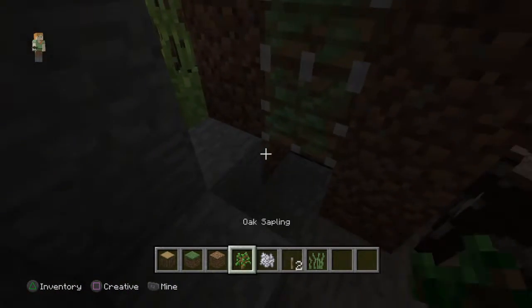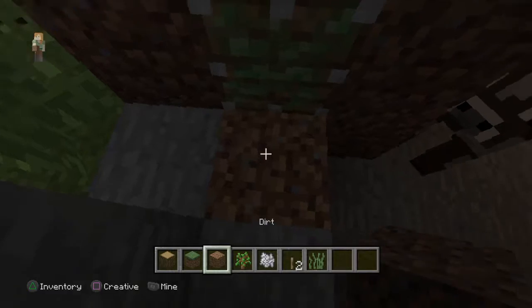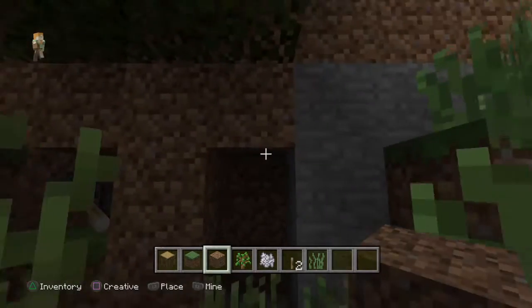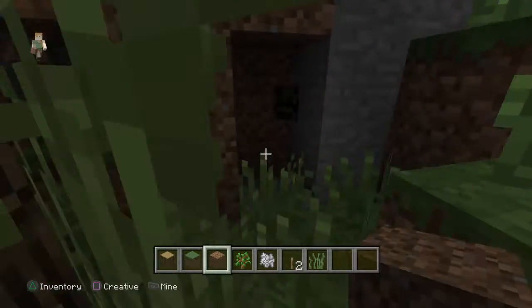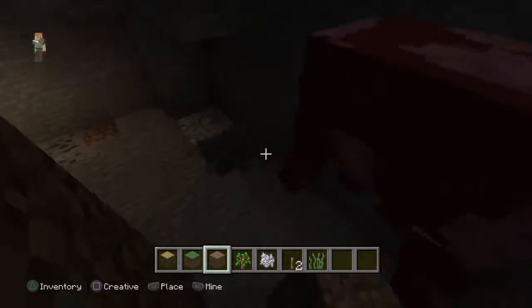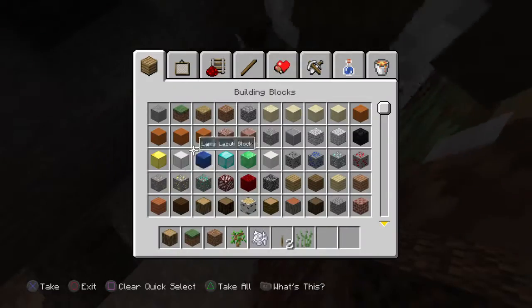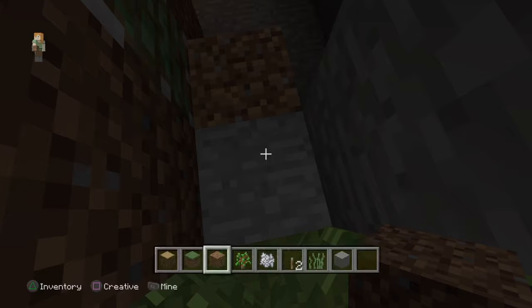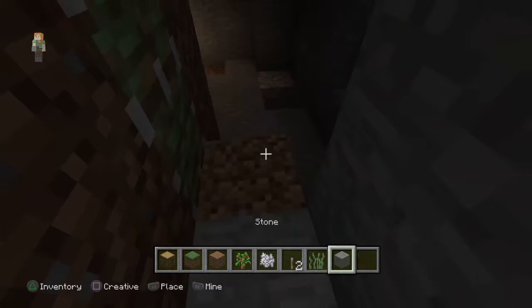You're going to want to put some dirt or stone. I'm just going to put some stone instead of dirt. Oh my gosh, there's a free tree! Idiot — cows are idiots in Minecraft. But you know, what can we do.